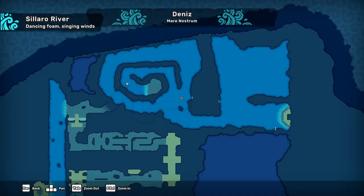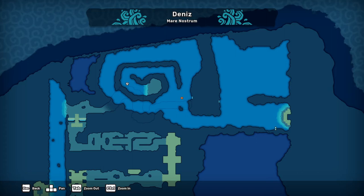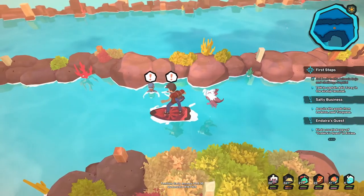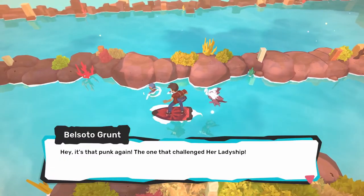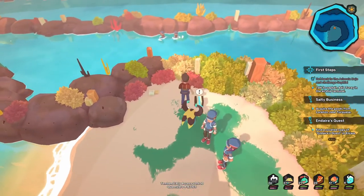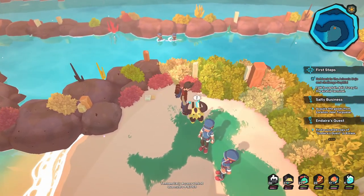As you can see on the map, there's a spiral, and the Coward's Cloak is located in the center. You're gonna run into Clan Belesto — four of them. So here you go, this is where the Coward's Cloak is located.